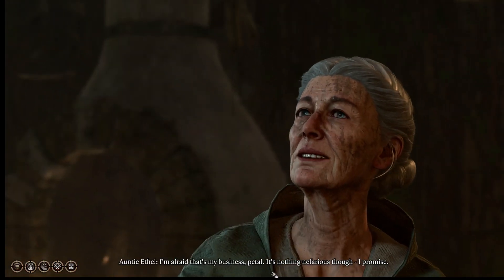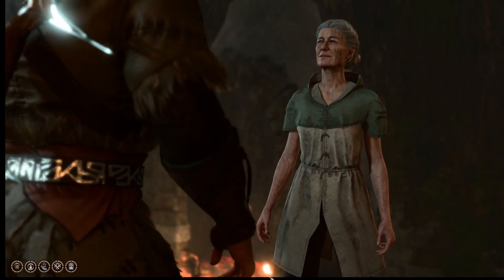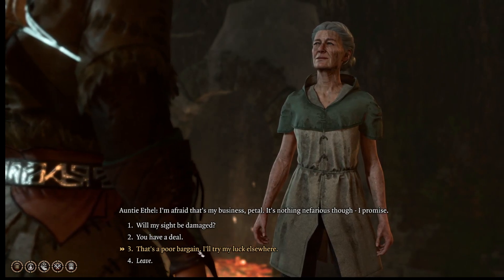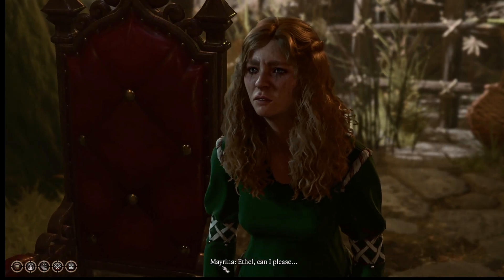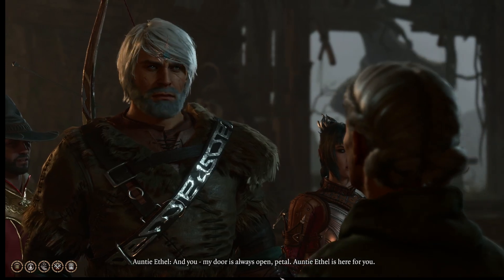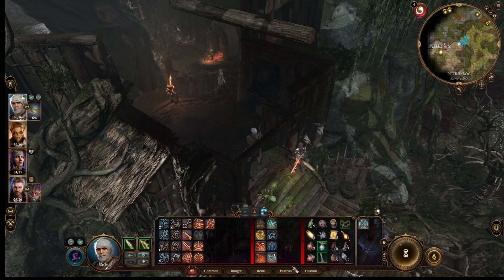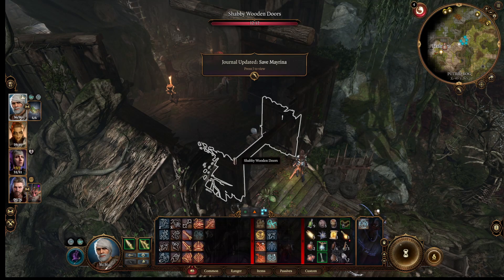'I pluck it from your head, kiss it for luck, then back in it goes — won't take but a moment. That is my price, nothing more, nothing less.' It's a poor bargain — I'll try my luck elsewhere. Save Mayrina — okay, new quest!